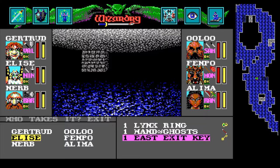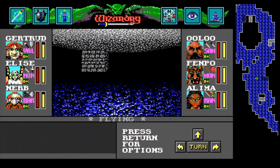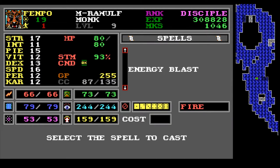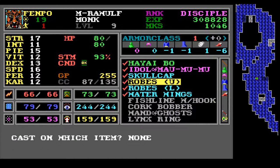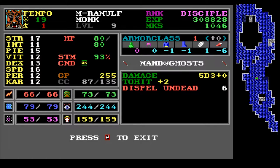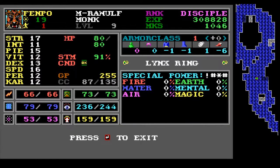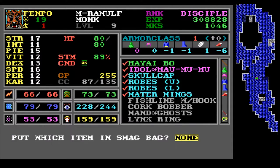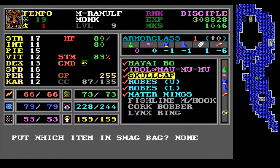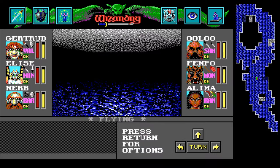I don't know what this key goes to, but we have a couple doors that we can try. We'll give the east exit key to her, the wand of ghosts to him, and the lynx ring to him. Let's try to ID these real quick. The wand of ghosts has dispel undead and does some damage if we were to give it to a caster. The lynx ring has some kind of special power but we don't know what it is. I guess I'm just going to swag this stuff for the moment. That's one mystery solved.